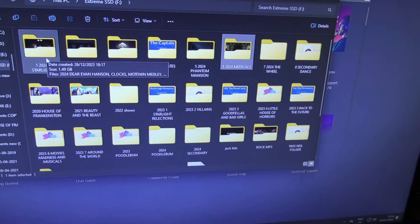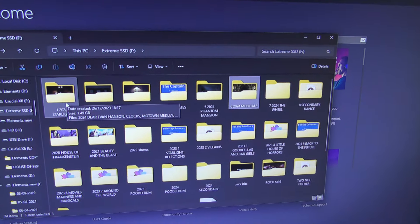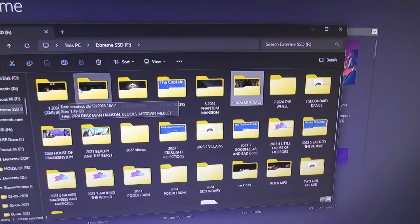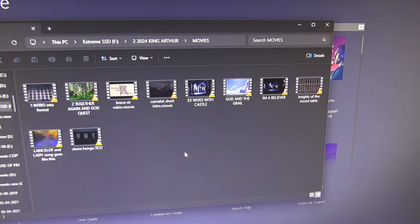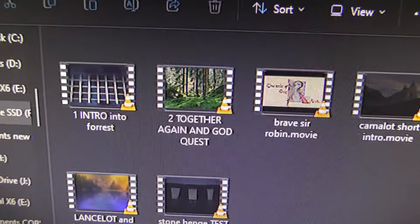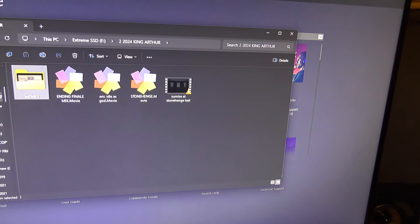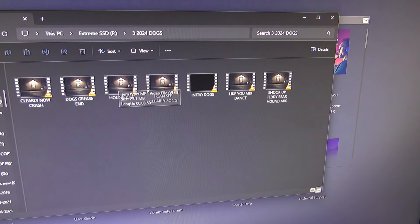If I go back into the files I'm working on — these are my dump files which get dumped down onto HD cards. Starlight we've only just started working on, but if you go to the King Arthur show — the Sunday show — and go to Movies, you can see there's quite a lot of routines done there. Some of these might not end up in the shows because we're just throwing loads of ideas at it. The dog show has got quite a lot on as well.